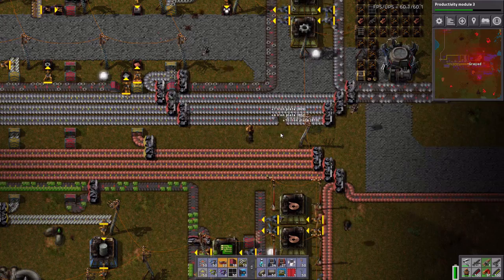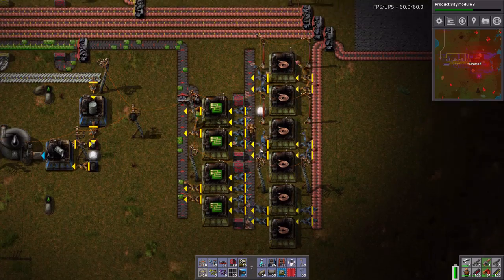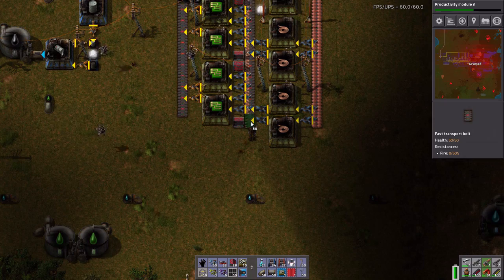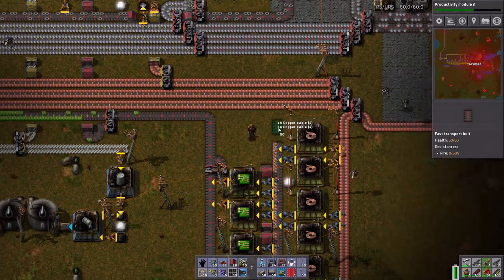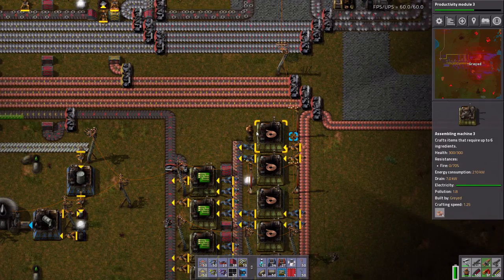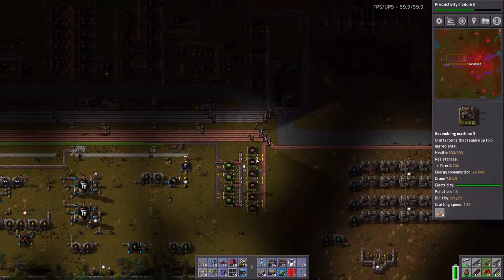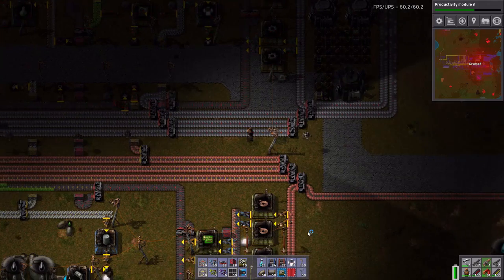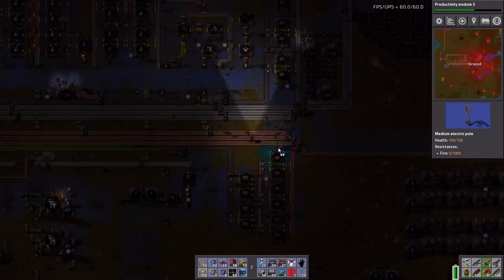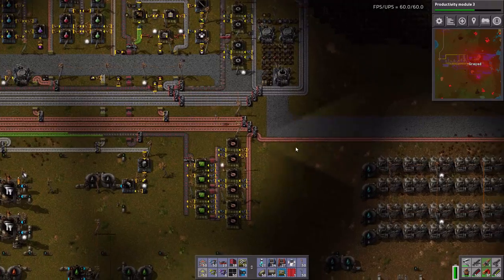Stop all of this for the time being. Clear off this line, which I can't do when it's actually running. And reverse it. Then... that pole was important. Really? How is that pole important?